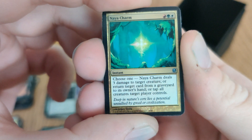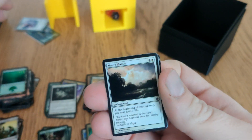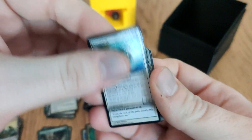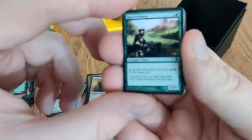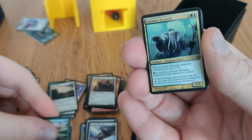Niacharm: can hit something for three, can recur, or can tap stuff — going into recursion because recursion needs the numbers. Oromancer: another recursion piece. Miraculous Recovery: recursion. Staid Ahead — good god, more ramp — it can only be used once but it counts.